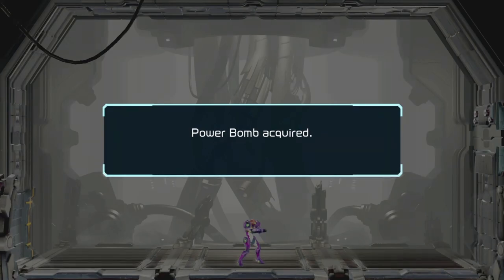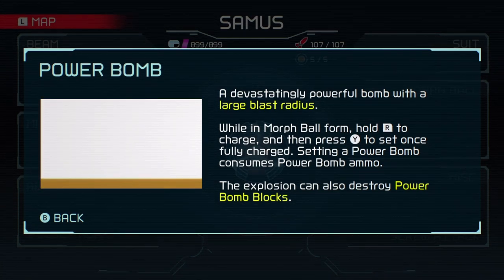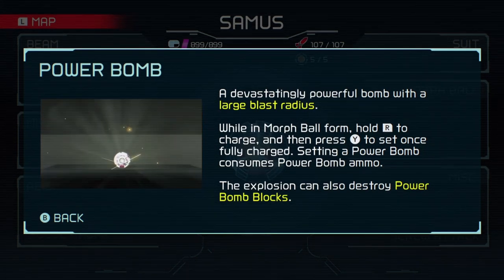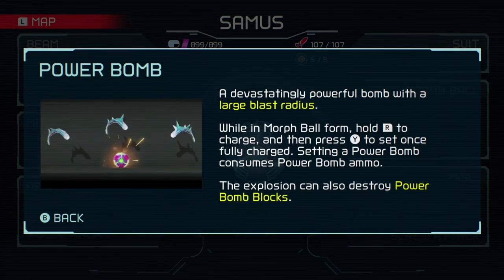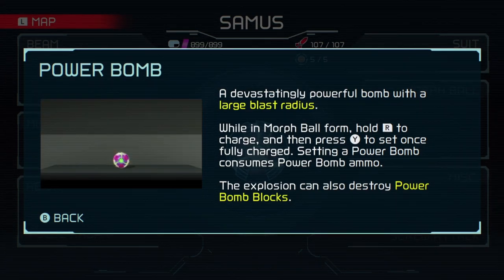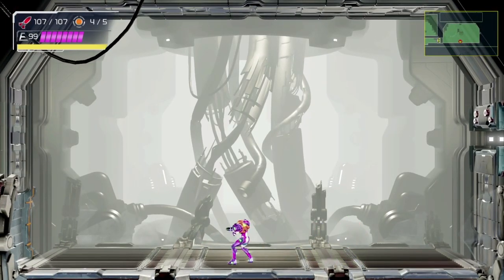Now we got the power bomb. It is a devastatingly powerful bomb with a large blast radius. So while in morph ball form, hold R to charge and then press Y to set once fully charged. Setting a power bomb consumes power bomb ammo. Explosion can also destroy power bomb blocks. So let's just test it out — wow! And we have five power bombs. Pretty sick.